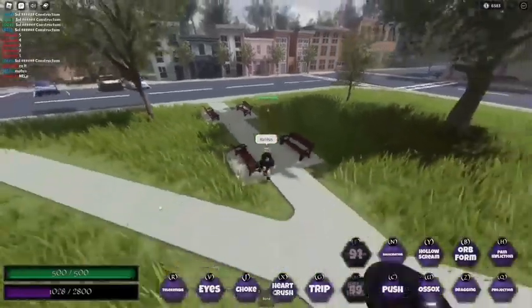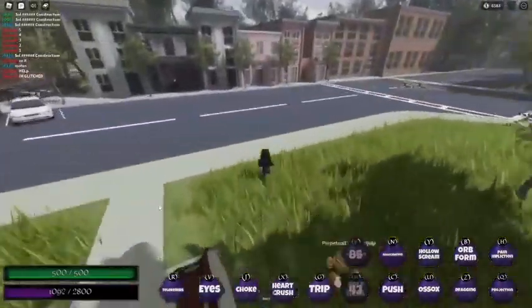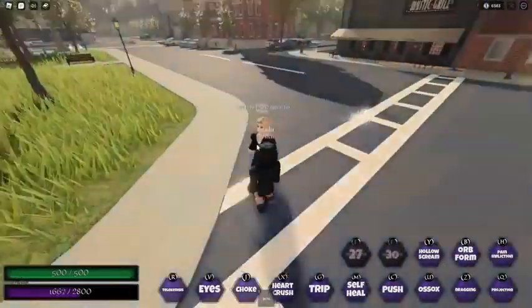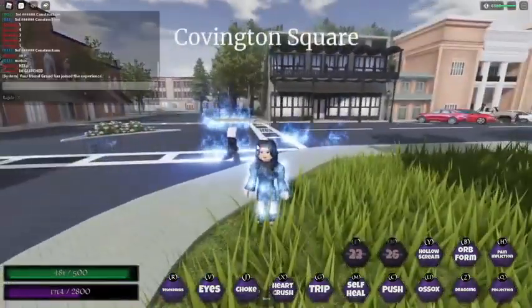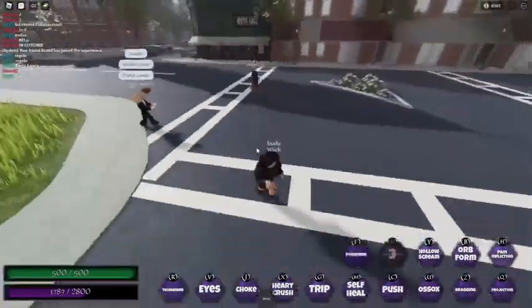Next is N, which is hallucination. It basically makes them bow to the queen. You can't damage them during hallucination — it's just a stun, so you make them stay still, which is cool.